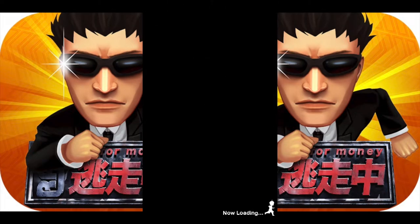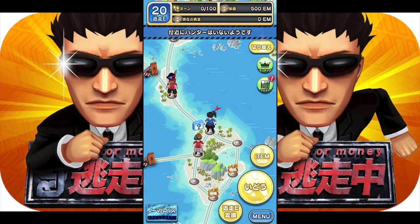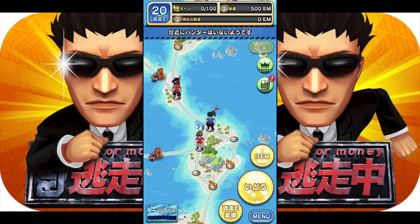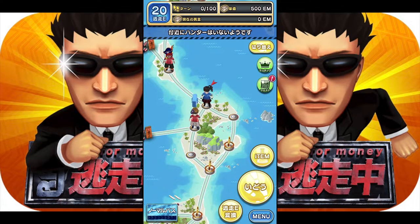The game is pretty simple — it's a board game style where you walk around on dots. There is a story with wacky characters, just like the TV show, but we're going to talk about the gameplay. You can zoom in and zoom out of the map. The blue question mark icons floating on other characters — they are all AIs. This game is not played with real-time players; it's a single-player game for your own personal pleasure, something to casually pass the time, especially if you're a Run For Money fan.